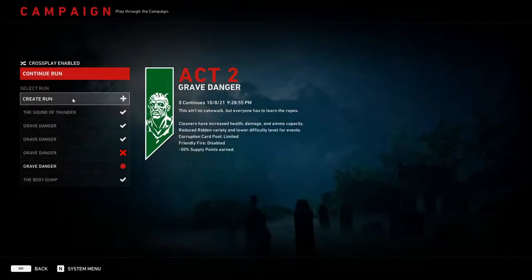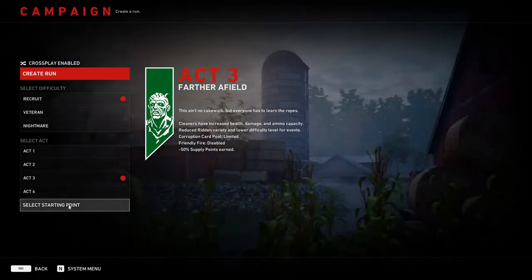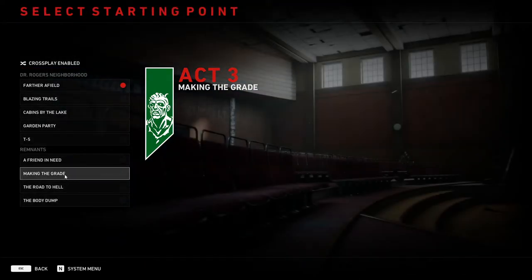So, start a campaign. Create a new run. Choose Act 3, and the starting map will be Making Degrade.